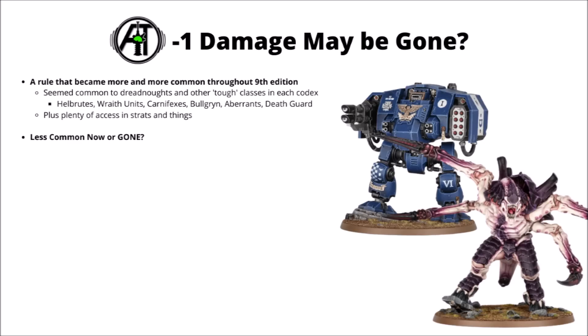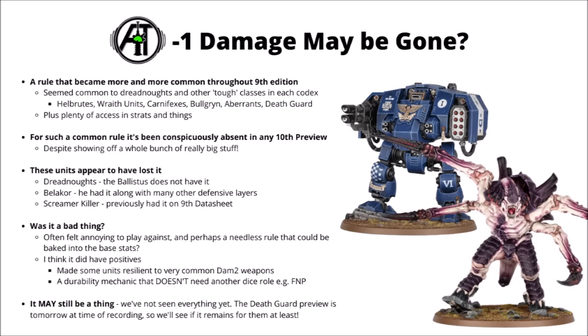Finally, one fairly common 9th edition rule that we don't seem to have seen any mention of yet is minus 1 damage. Definitely something that felt like the 9th edition arms race — a big durability boost picked up by Dreadnought equivalents plus some of the toughest units in each faction as their codex dropped. Common examples were things like Hellbrutes, Wraith units, Carnifexes, Guard Bullgryns, Genestealer Cult Aberrants, and Death Guard in general. Plus even if it wasn't on core datasheets, the majority of armies had access to it through stratagems. It seems like it might have gone the same way as Fights Last and Ignores Invulnerable Saves, and just not be a part of 10th edition whatsoever.